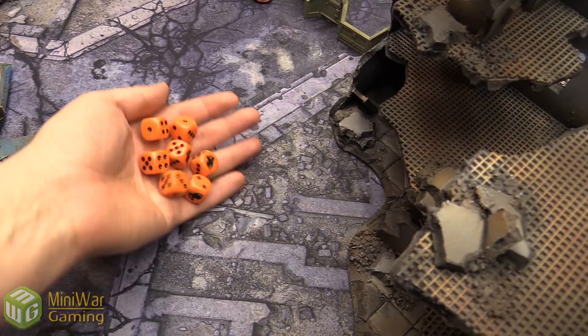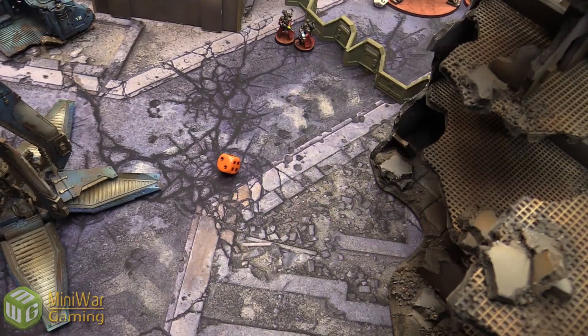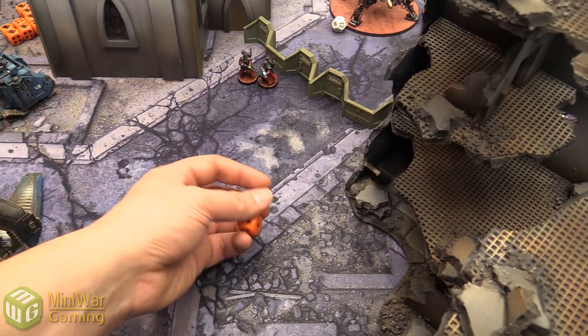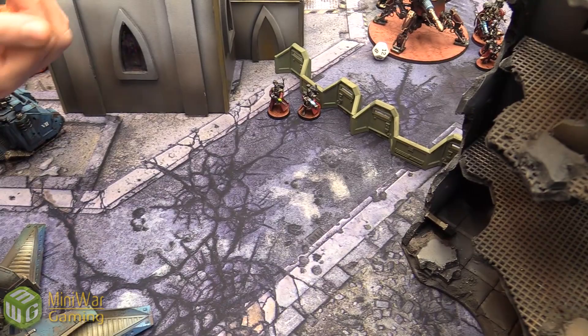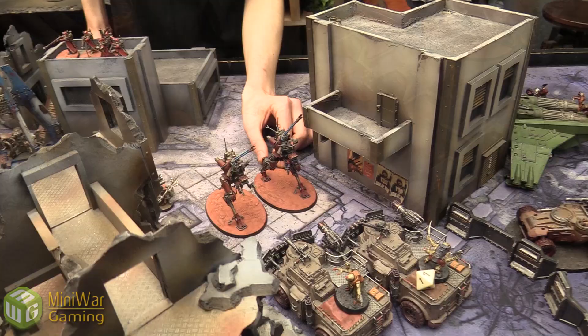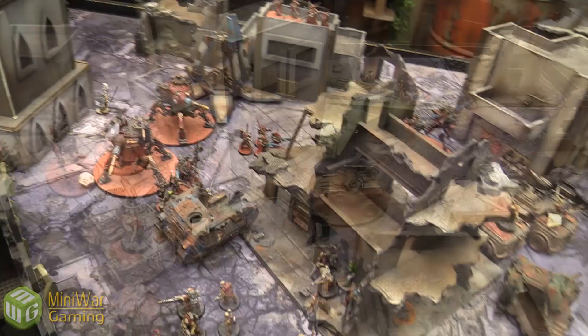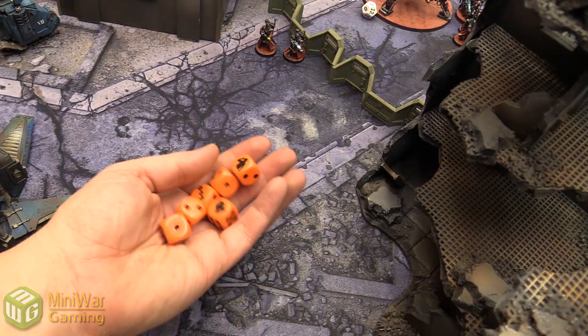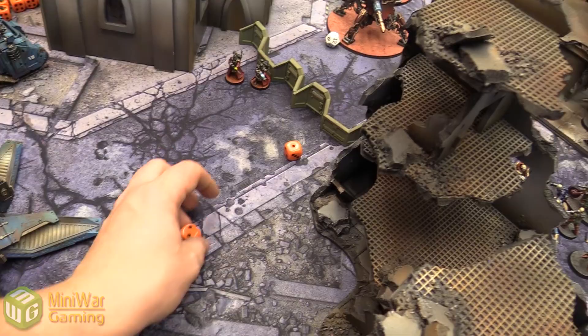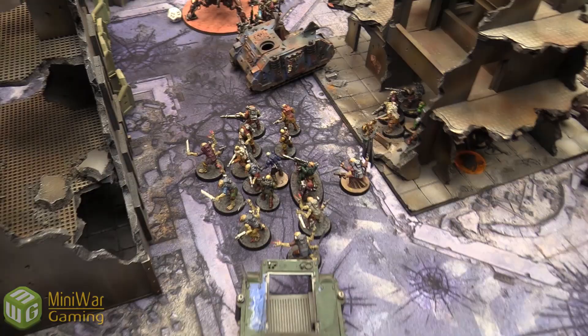The Ridge Runner puts heavy stubbers and heavy mining laser into the Vanguard squad, hitting on sixes due to the incense cloud — mostly misses, minimal damage. Matthew then declares charges: the Acolyte Hybrids charge into a Vanguard unit. Constantine uses the Point Blank Overwatch stratagem for two command points — overwatch fires after the charge roll succeeds, with charging models counting as in half range and line of sight of all models. Matthew rolls seven inches minimum and makes it in. The Rock Grinders also charge successfully.